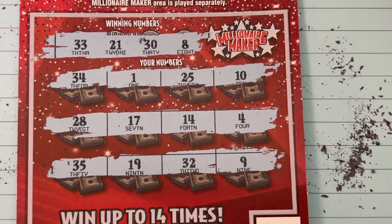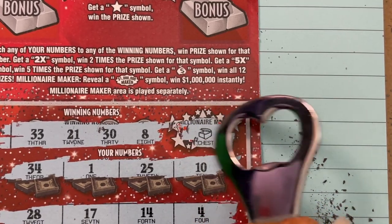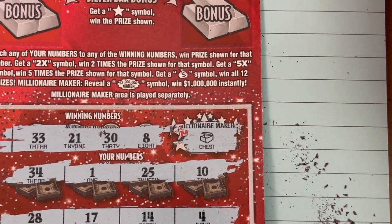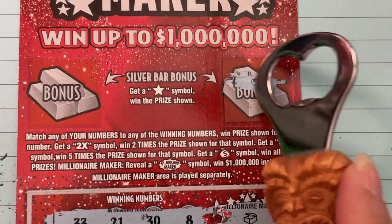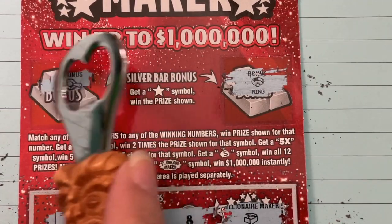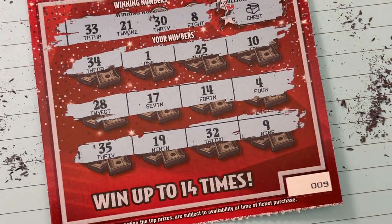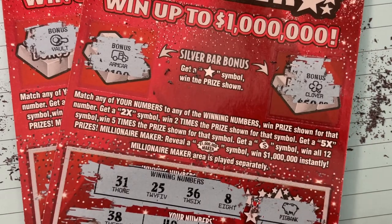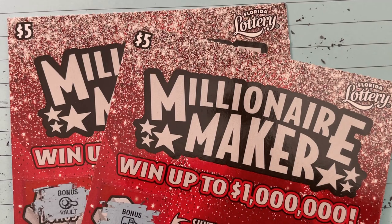Let's do the Millionaire Maker — what is that? It's a chest. Nope, we didn't get the symbol. Let's check our silver bars — not the ring, we need a star. And that's a vault. Ticket 9 was a losing ticket. So 8 and 9 did me wrong. I hope your tickets did you right, and I hope you find your millionaire ticket. I'll see you next time. Bye-bye.